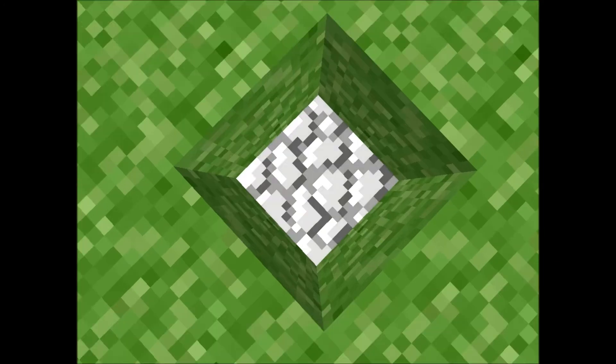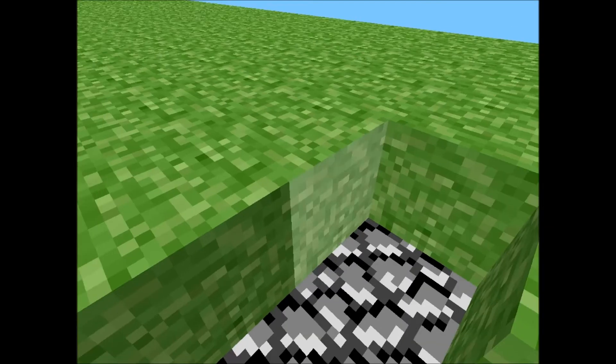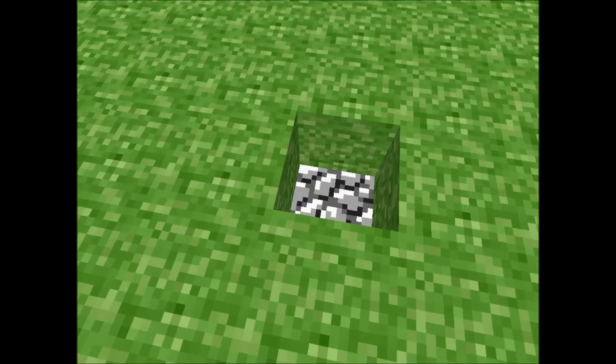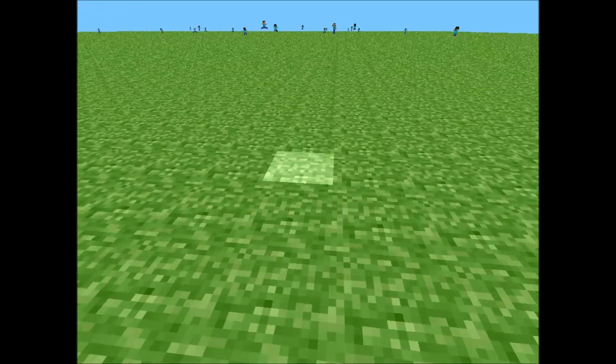Something odd — on this layer right here, even if you take all the blocks around it and place a block, it's always going to be grass on this layer. Any other layer is going to be cobble. Somewhat interesting, but I just find this kind of neat.